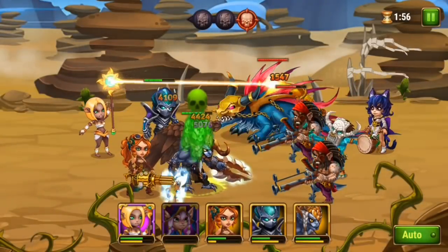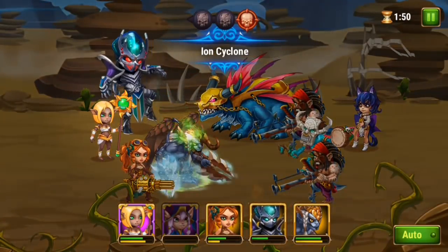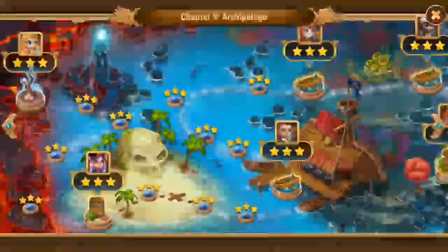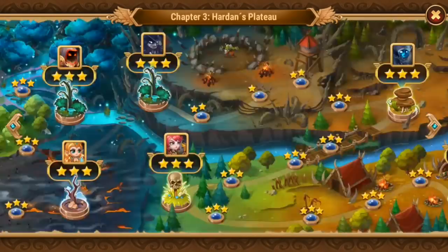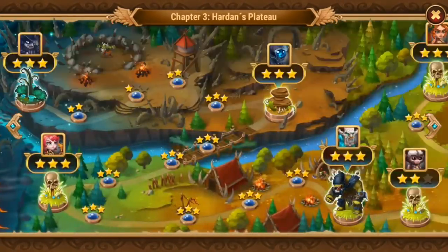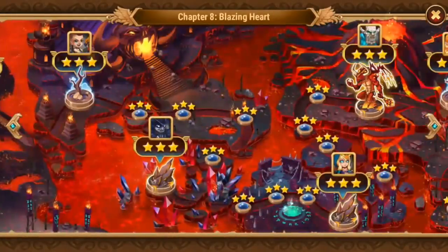Talking about the game modes, there are 5 different types of game modes in Heroverse. These game modes will unlock by reaching a certain level. Number 1 is Campaign. Campaign is already unlocked at the beginning. In Campaign, there are 10 different chapters, each containing a variety of missions, and there are over 120 missions in total. The missions are quite interesting as well as addictive.